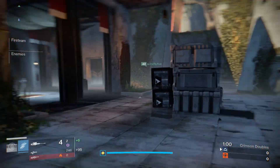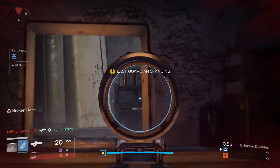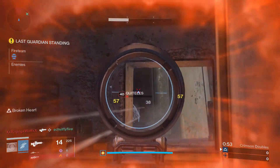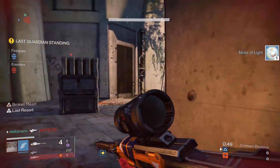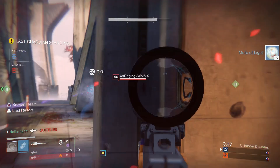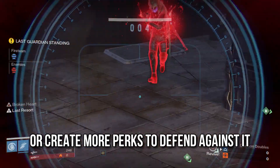Now would be a good time to say that level advantages are not enabled, so you can use anything in your loadout. Of course, that means you'll be seeing Thorn — lots and lots of Thorn. My major gripe with this is that it completely negates the stat increase mechanic that this game mode is built around. Bungie, please take damage over time effects out of PVP, please and thanks.